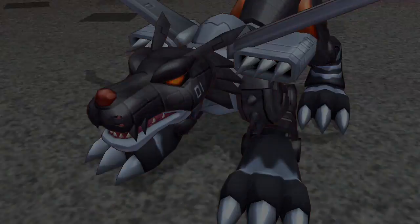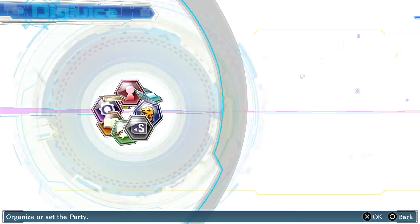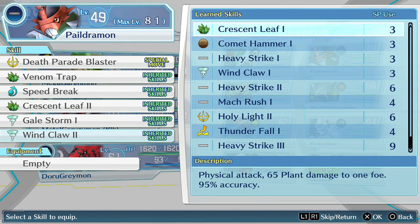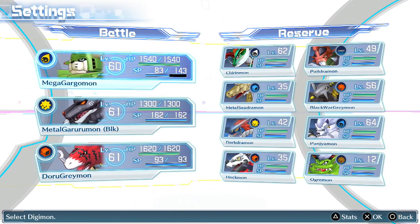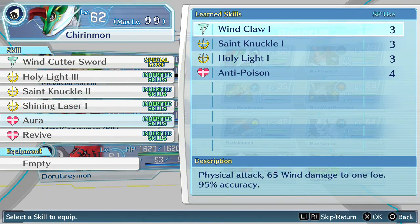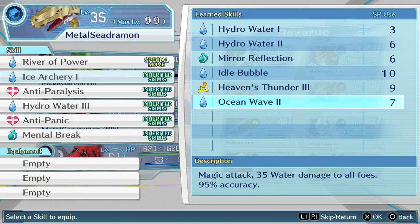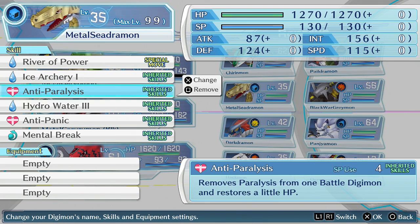Someone got a skill and I didn't quite catch what it was, or who it was. Was it Paledramon? Good lord, he has a lot of moves. I already knew about the cross counter. Looked like Ocean Wave 2? I wasn't actually sure what it was. Ooh, 95 electric damage — that could be really good.